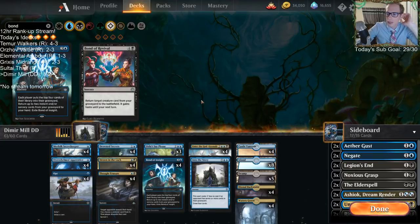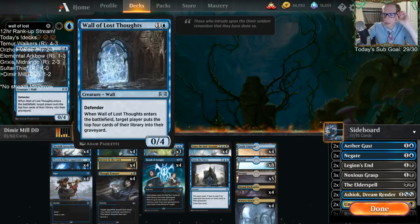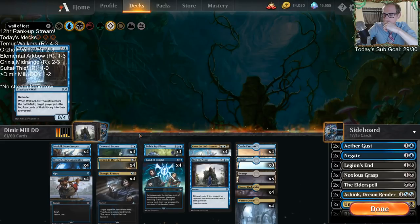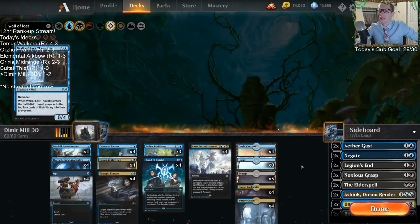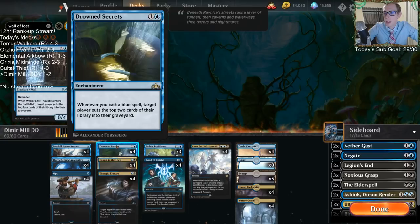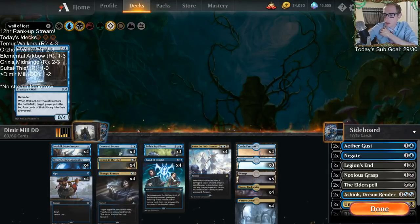The Wall of Lost Thoughts — we want another wall but it didn't really seem to block a lot of stuff. Maybe not even playing Into the Story. Maybe this is Thought Erasure. The problem with Thought Erasure is that we really want to play Drowned Secrets on turn two, and Drowned Secrets again on turn three — it's what we want early. Casting Thought Erasure and having Counter Magic don't really go very well together.